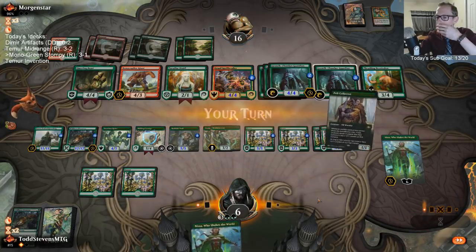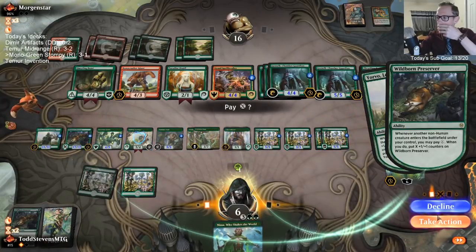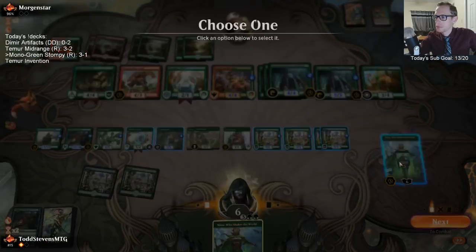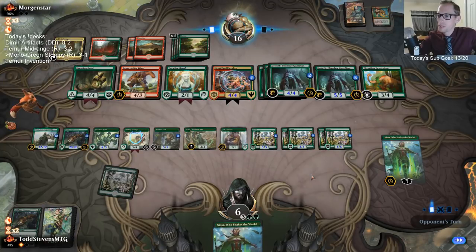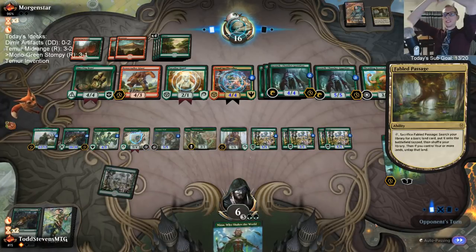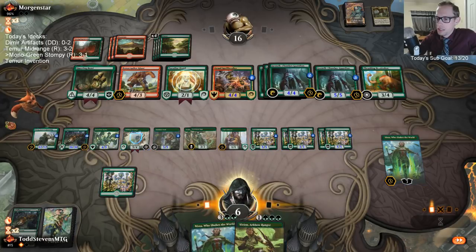If my opponent just adds black mana with this Paradise Druid and casts Legion's End, exiling all these forests... See this fox here? That's a good fox right there. Oh, that's another way we can start ending this game.